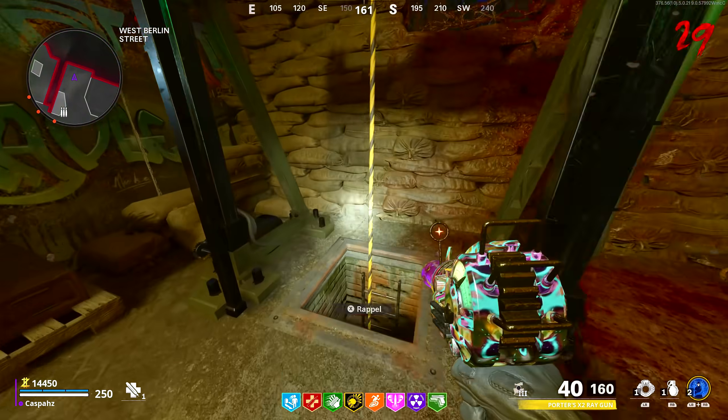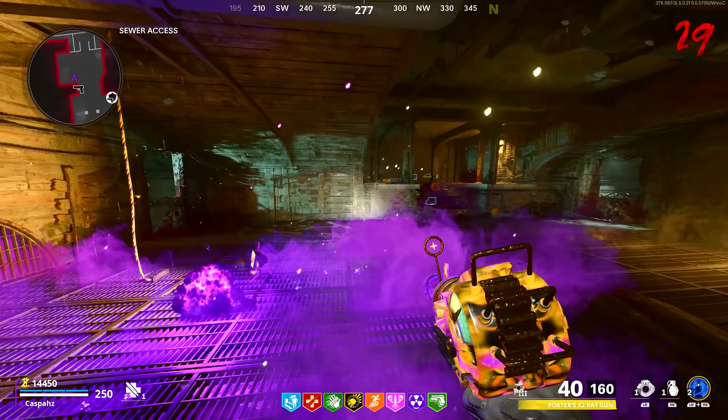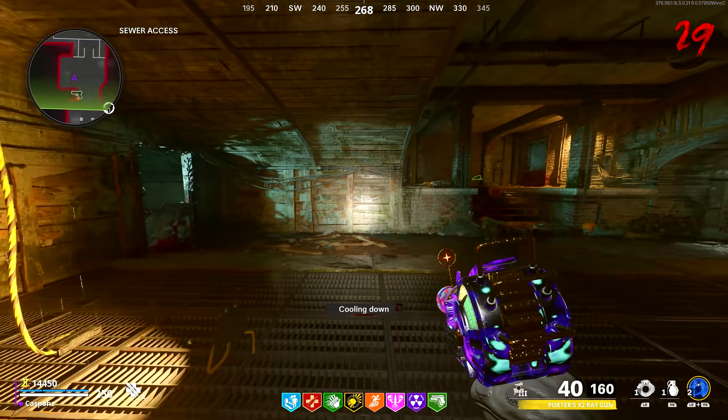Just across the building where the Wonderfist machine is located, make your way down the rappel and now you will want to perform the PHD Slider glitch into this wall. Slide into the wall and just before you're about to hit the wall you will want to pause your game. If done correctly you will breach right through the wall.